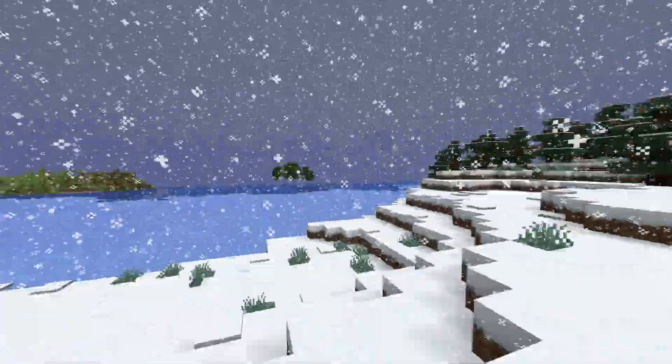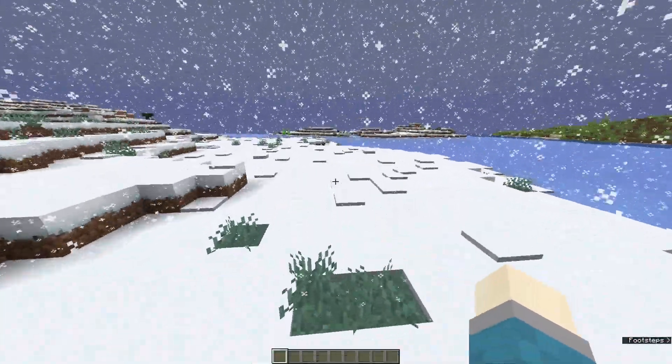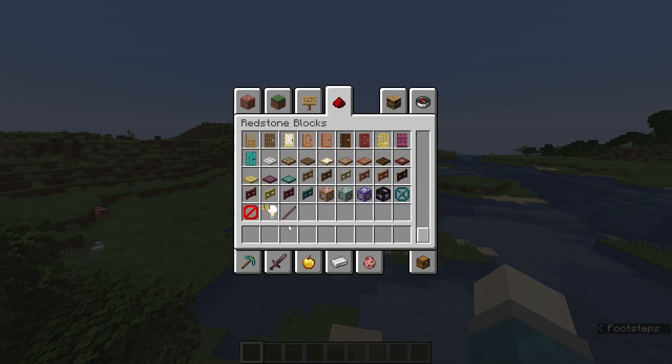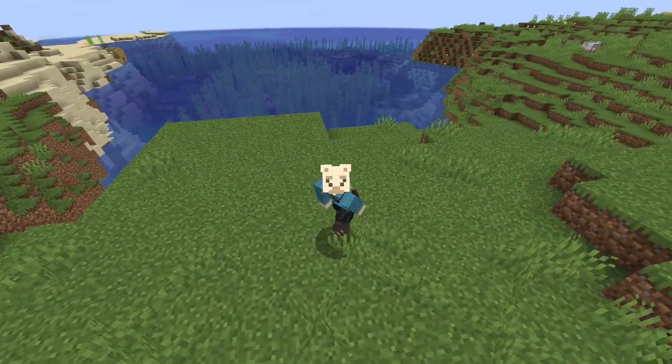You may notice snow biomes looking a bit different, as now we can get multiple layers of snow spawning on one single block with a new game rule. In the creative inventory we can also have access to command blocks, debug sticks, and the light block. But that's pretty much it for this week's snapshot.